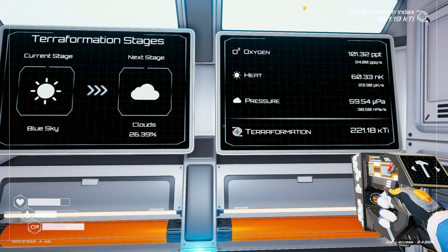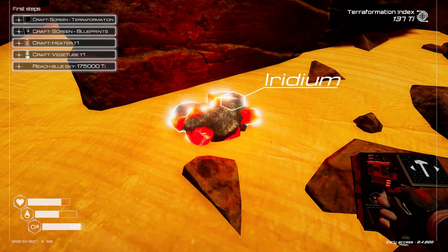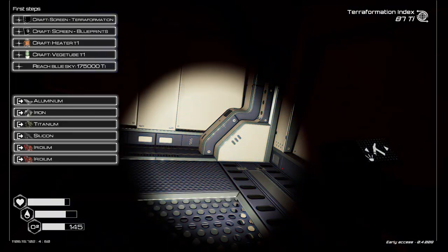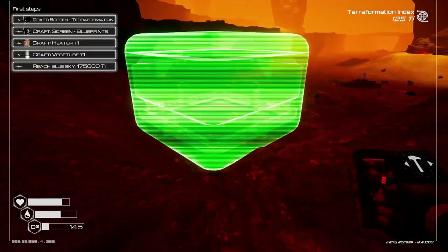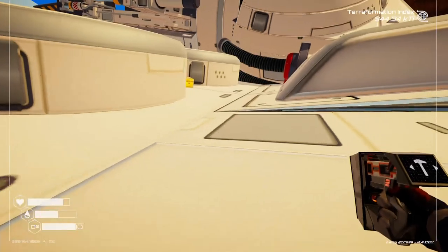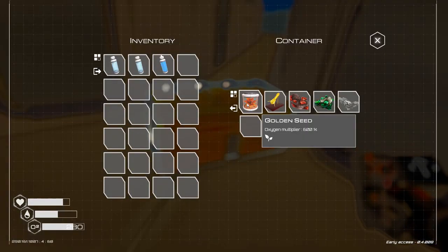Lastly, we need to heat the planet. This increases our terraforming goals and will melt ice blocking cave systems, revealing new areas to explore. For this we need iridium, which can be found in several cave systems and by breaking down heaters discovered while exploring wrecks. Use the iridium mine, found by looking for the falling sand. Make sure you have enough items for a pop-up base, head there, drop your base, and look for the glowing red crystals — that's the iridium you're looking for. If you've been playing Planet Crafter and have your own tips and tricks, leave them in the comments. Let's do this together!